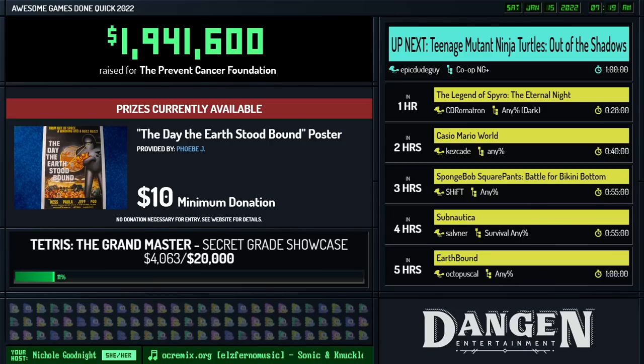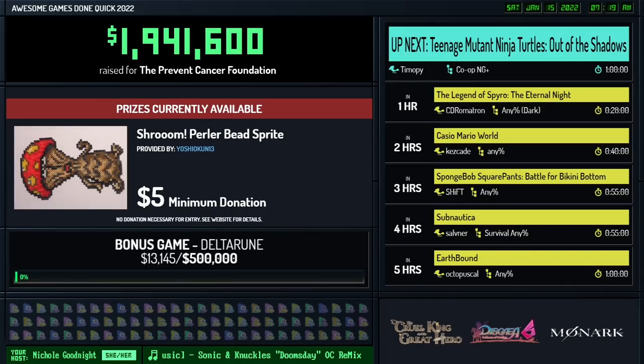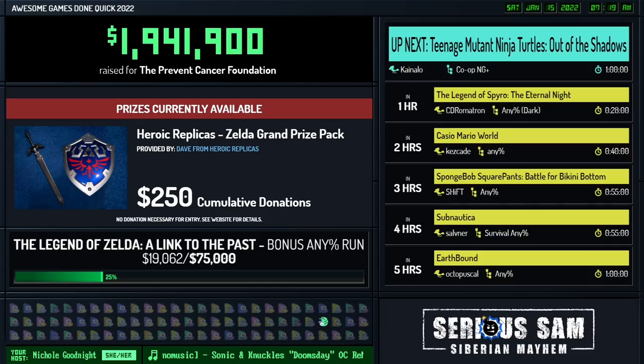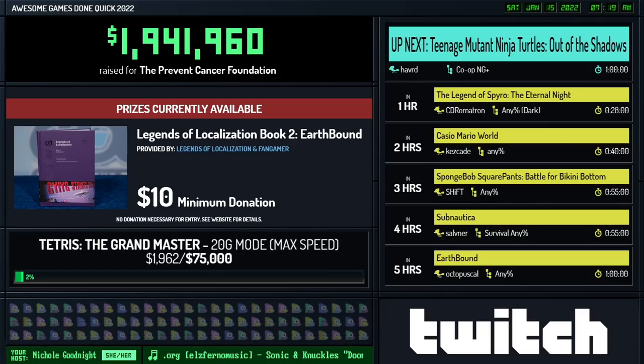Zen donates $250 and says: '2 million hype, let's go chat!' Let's go chat indeed. I have a $25 donation from Manahail: 'A Link to the Past is my favorite Zelda title. Would love to see it. Thank you everyone at GDQ and all runners for raising funds and awareness for preventing cancer.' Thank you very much for your donation.